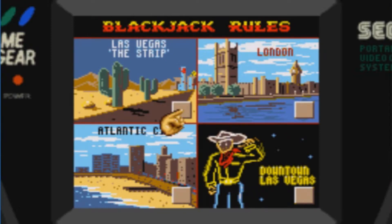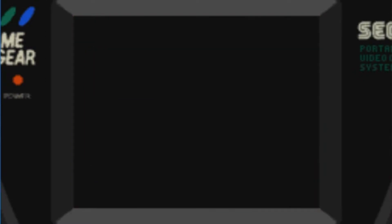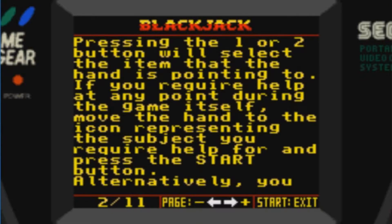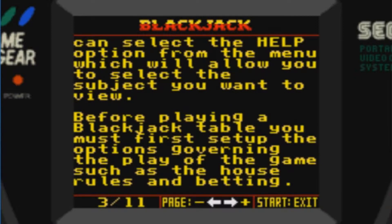We have different varieties of Blackjack. Blackjack is controlled using the directional pad and the one and two buttons on your Game Gear. On most of the screens you will see a pointing hand which can be moved to the desired icon by using the d-pad. Pressing the one or two button will select the item that the hand is pointing to. If you require help at any point during the game, move the hand to the icon representing the subject you require help for and press the start button.